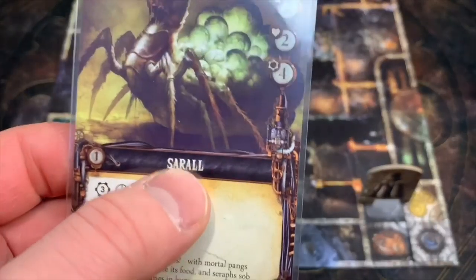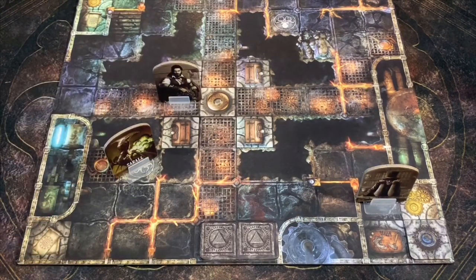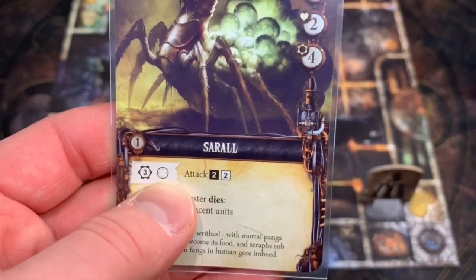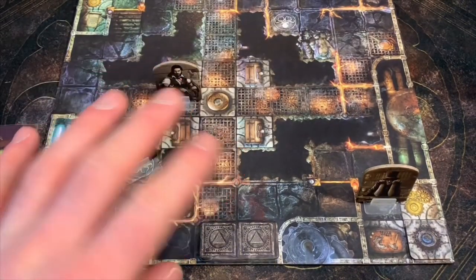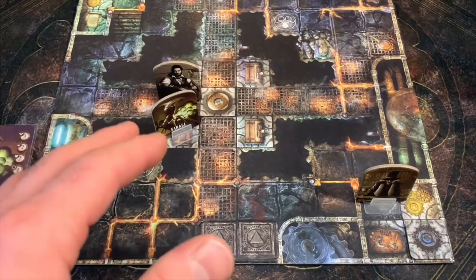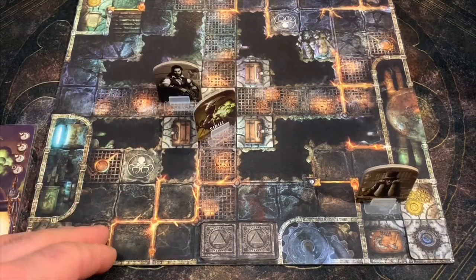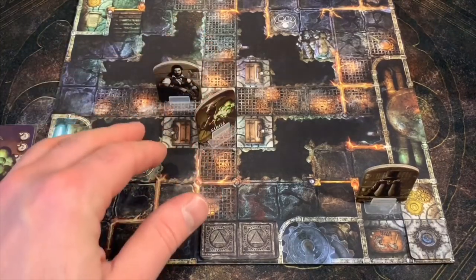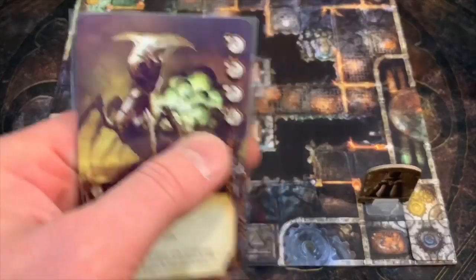Now we're moving into our monster phase. The Sorrel is going to use his movement to try to get to the closest explorer, which is going to be Jesse. It has four stamina so it can move up to four, but it needs three to actually make the attack. So if we can keep this thing far enough away that it has to keep trying to move closer, that might be one way to handle it until we find weapons. He's going to move one, two, three - he moves to right here. The problem is he can't stand there because this is considered an action space, and all action spaces are obstacles - you can't stand on them. So he ends up right there, which means he's adjacent to me and could make his attack, but he used three stamina to get here and only has one left. His turn is over.